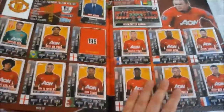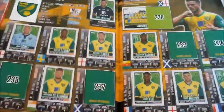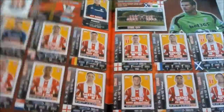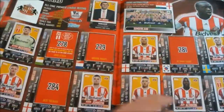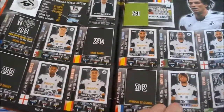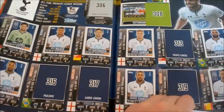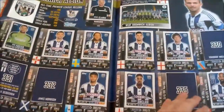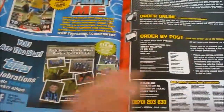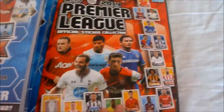I need 1 more for Man U — Rio Ferdinand, who's left now by the way. 4 more for Newcastle, 5 more for Norwich, 3 more for Southampton, complete Stoke, 4 more for Sunderland, 5 more for Swansea, 6 more for Tottenham, 4 more for West Brom, 6 more for West Ham. And that is my Topps Premier League 2014 sticker collection.